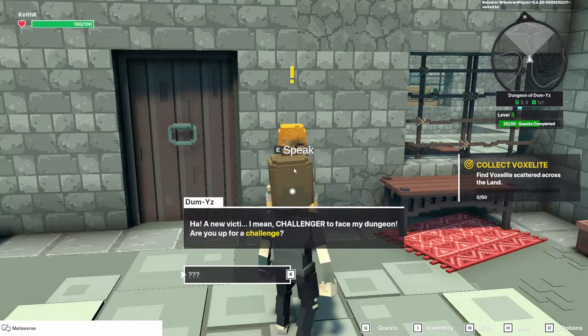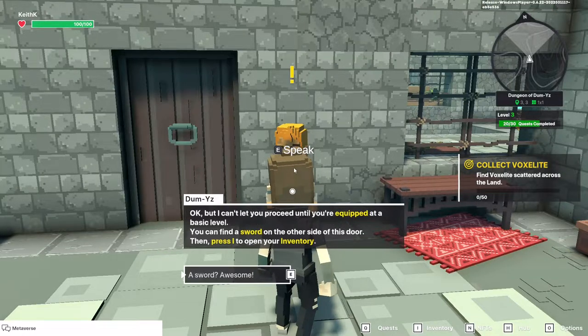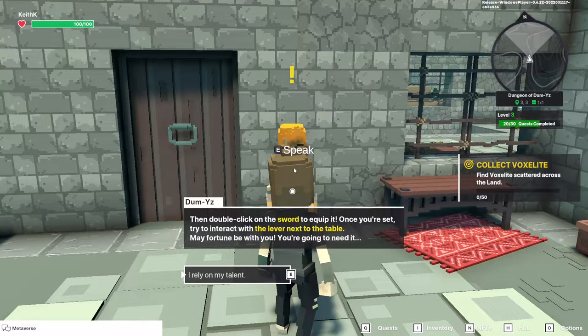A new challenger to face his dungeon — are we up for a challenge? Yeah, we're up for a challenge. We have to find the wide portal located at the end of the dungeon, but first we're going to have to get equipped at a basic level. So we're going to head in here and look for a sword on the other side of the door, and of course we're going to equip it.